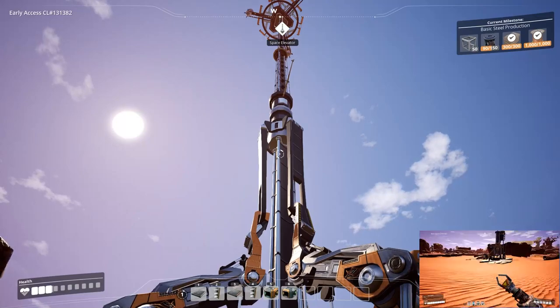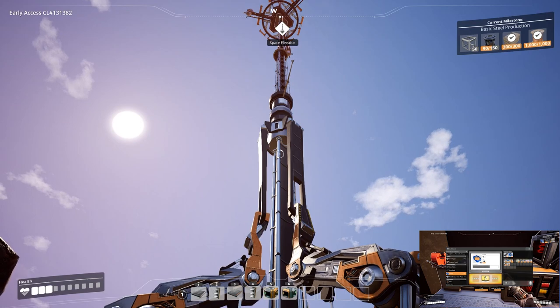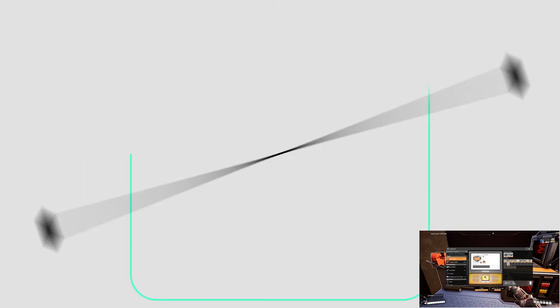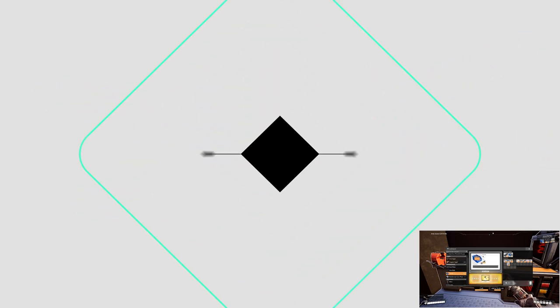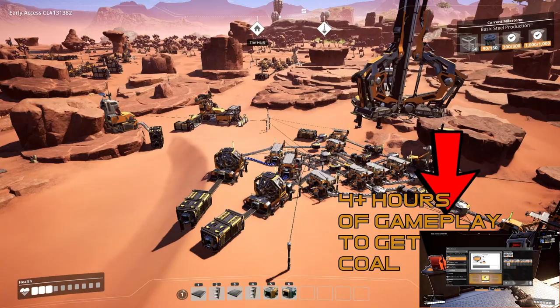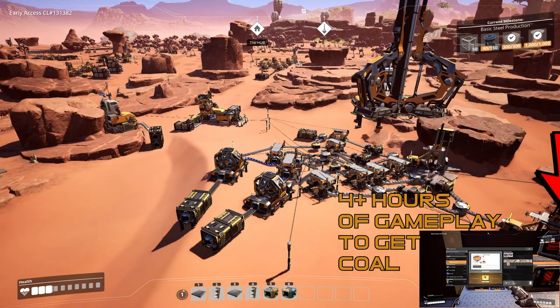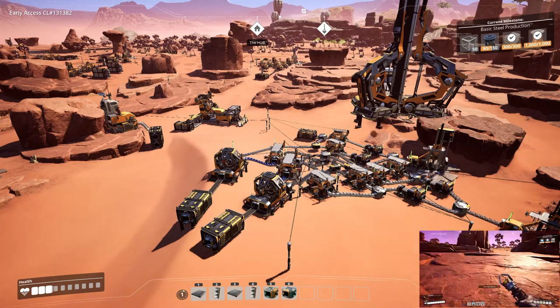Hello everybody and welcome back to another Satisfactory video. Today we're going to be talking about how to get to coal power. I've got five important points, five main points to make on your journey to getting coal power.